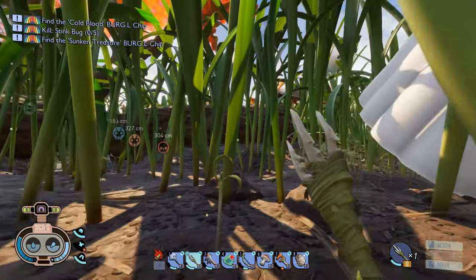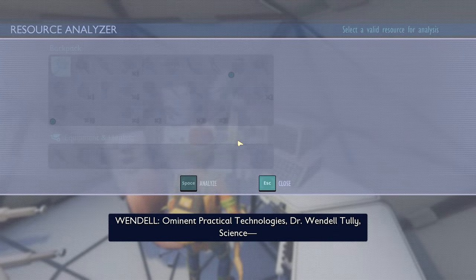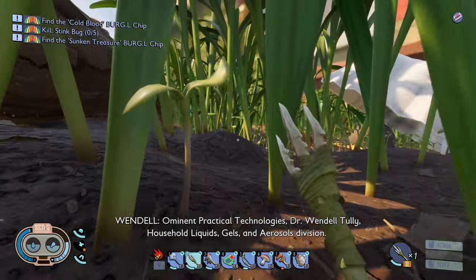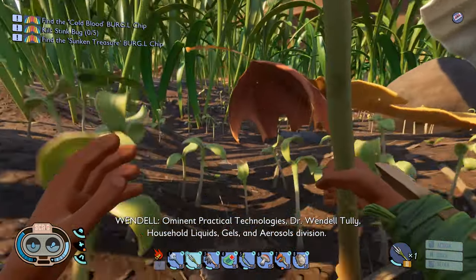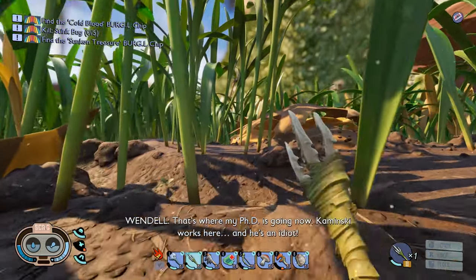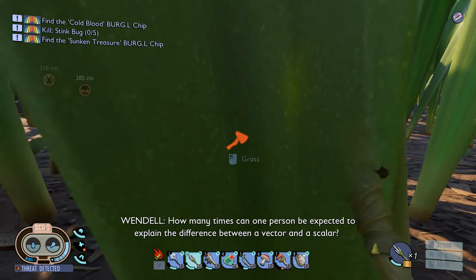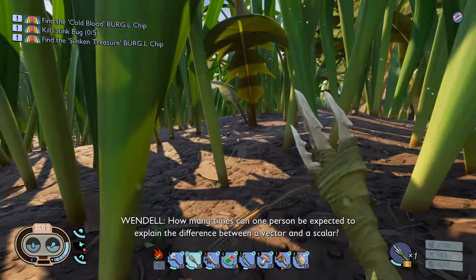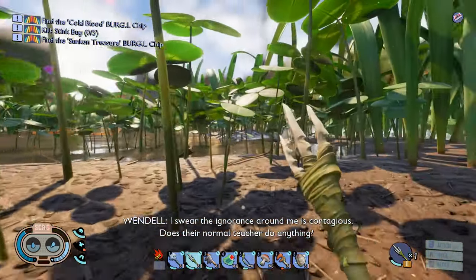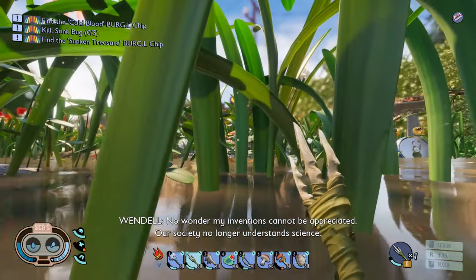I found a field station I didn't realize was here. This is one of the logs — I think they've done phenomenal with these. It reads: 'Practical Technologies, Dr. Wendell Tully — household liquids, gels and aerosols: deficient. That is where my PhD is going now. Kaminsky works here and he's an idiot. With the big budget I've been reduced to substituting at the local school. How many times can one person explain the difference between a vector and a scalar? If it has direction then it's a vector. The ignorance around me is contagious. Our society no longer understands science.'